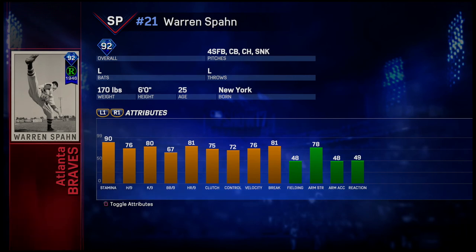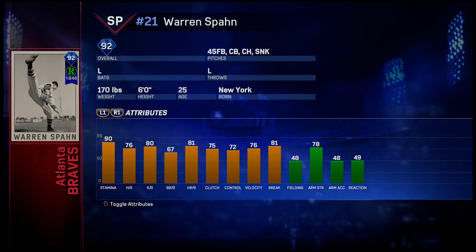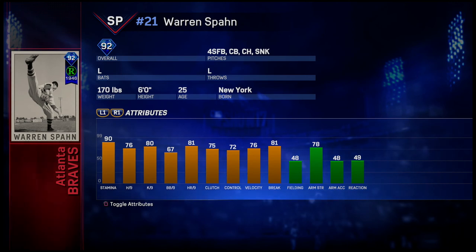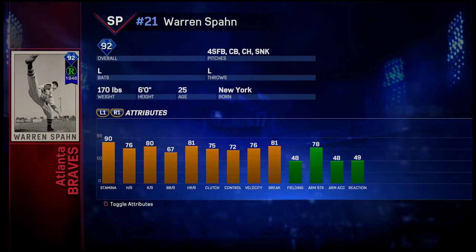The 97 also has a screwball and a slider, which makes it a bit better overall. I actually faced this card today and couldn't get a hit against him for the first three or four innings, then we just went off. His motion is really slow, which throws people off — you just have to be more patient with it. After checking, the 97 has better pitches, better hit per 9, and better K per 9.